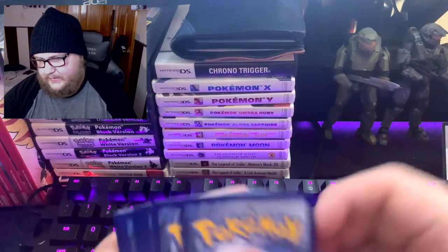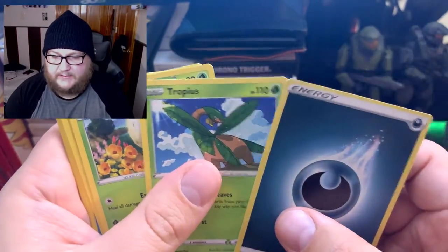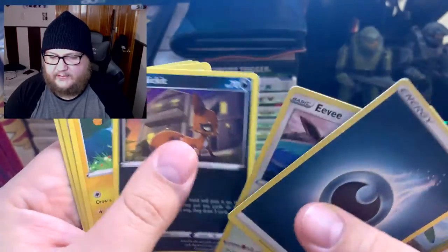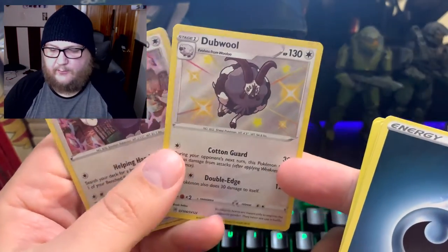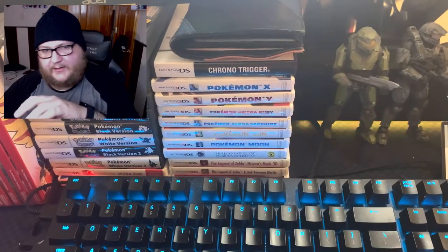Last pack: water energy, Tropius, Eldegoss, Rotom, Chewtle, Blastoise, Eevee, Nickit, Morpeko — and another shiny! Dubwool, and Indeedee is our holo rare. That's actually pretty nice.